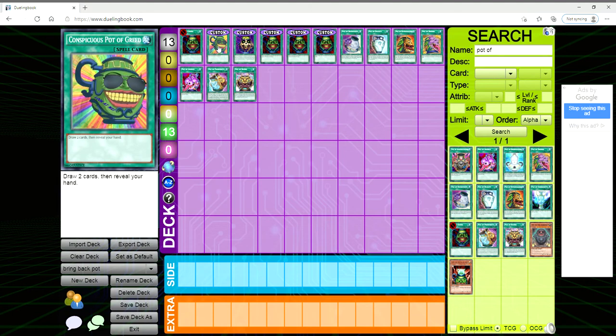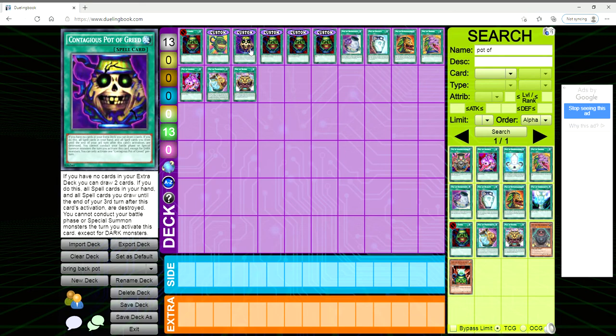One I came across is called Conspicuous Pot of Greed — you draw two but then you have to reveal your hand. That seems like a fair trade-off, but you're still drawing two cards with no real drawback. Then there's Contagious Pot of Greed: if you have no cards in your extra deck, you can draw two, but all spell cards in your hand and all spells you draw until the end of your third turn after activation are destroyed. You can't conduct your battle phase or special summon except dark monsters, and you can only activate one per turn.